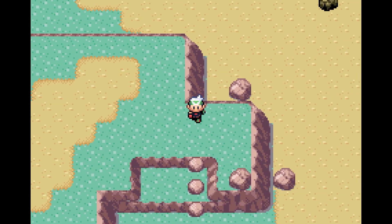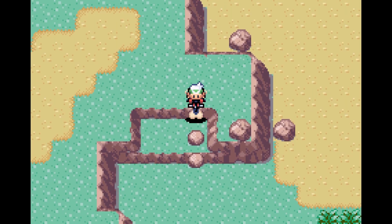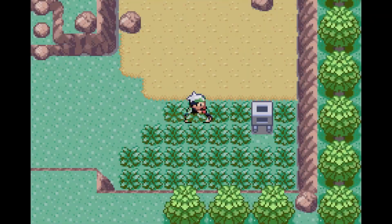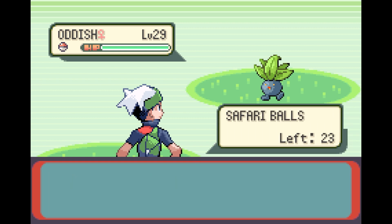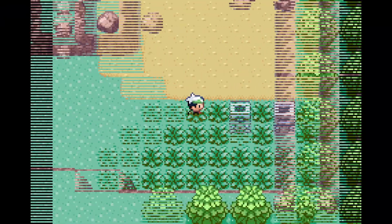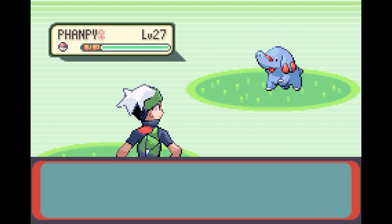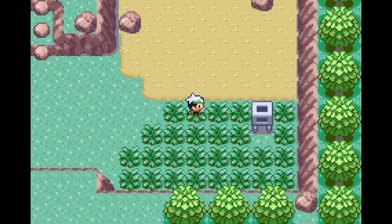That was a suspiciously placed rock there. Another spot to use the Acro Bike. Maybe I should get off the bike because I can't really effectively stand on the spot. Anyway, that's just another Oddish — don't really care for you anymore, unless another shiny Oddish ends up appearing. At least it was a shiny Oddish, so I knew it was going to be a fairly easy catch. I can't believe I've encountered a shiny Pokemon just randomly like that. I'm not even attempting to try and find shiny Pokemon.